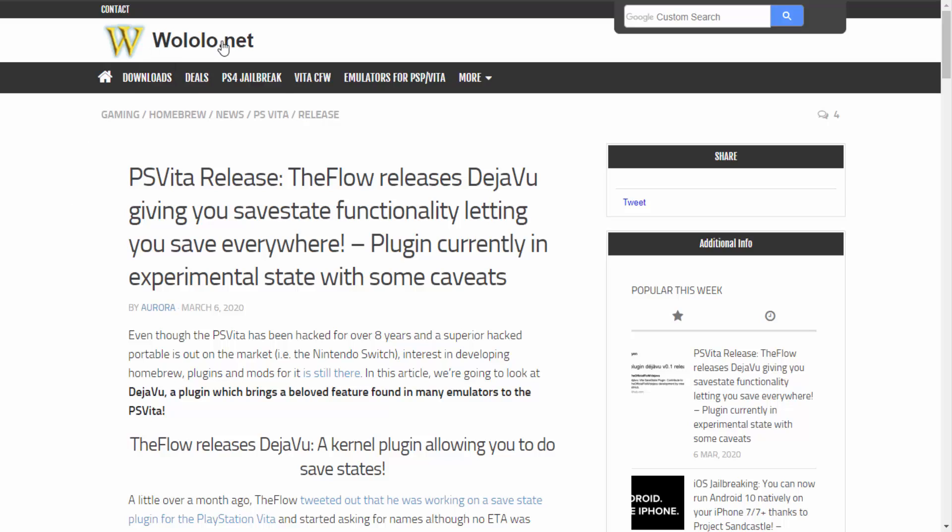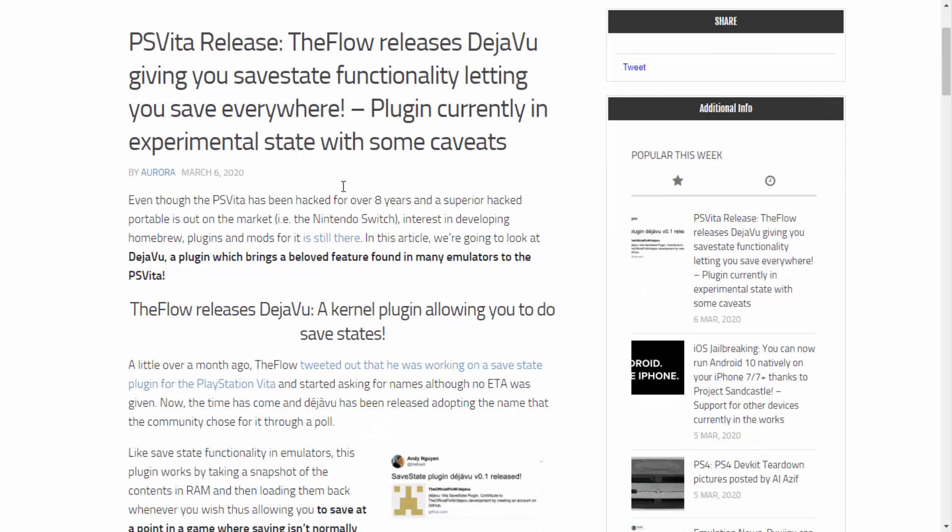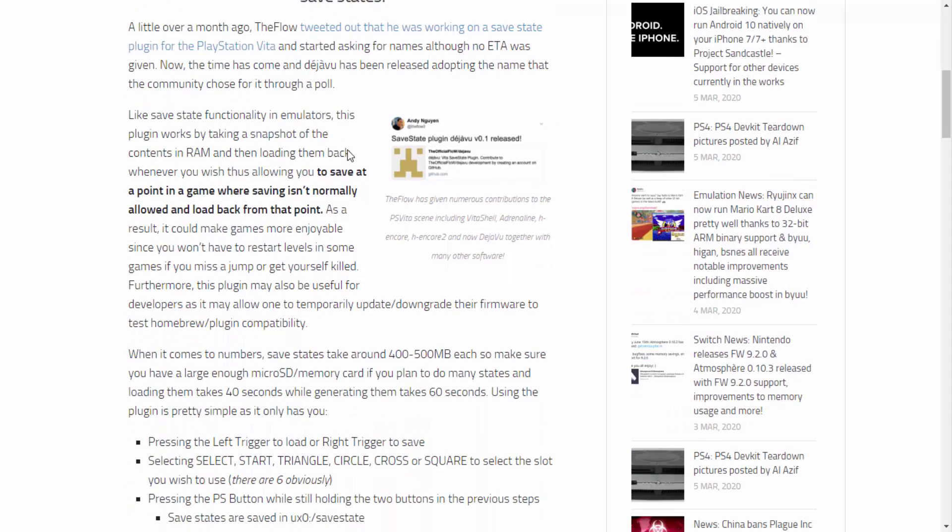We're over on wololo.net and they've made an article about Deja Vu made by The Flow. This is a save state plugin and it sums up here pretty well. It says save state functionality like in emulators — this plugin works by taking a snapshot of the contents in RAM and then loading them back whenever you wish, allowing you to save at a point in the game where saving isn't normally allowed.